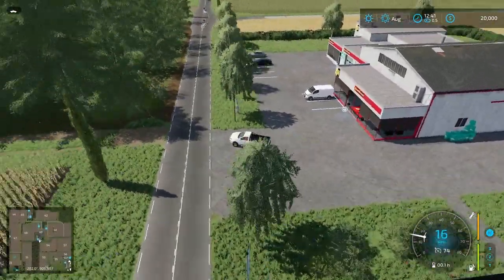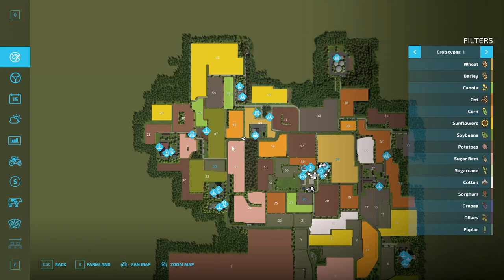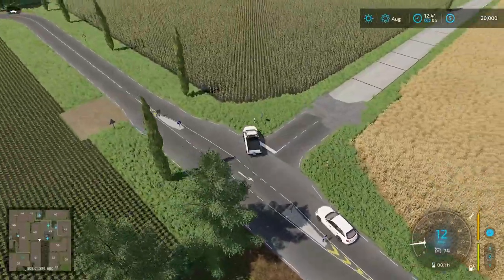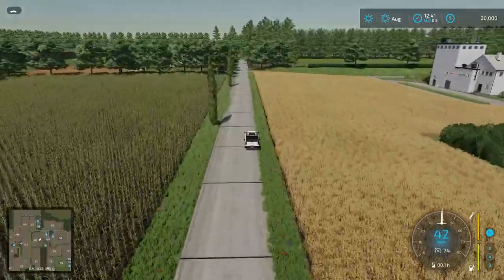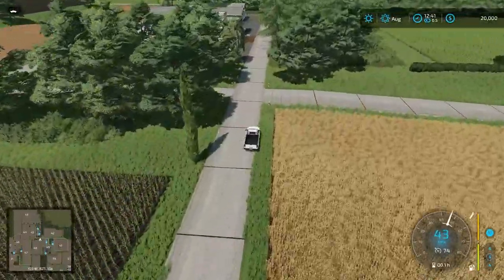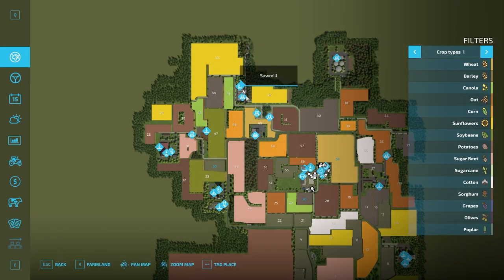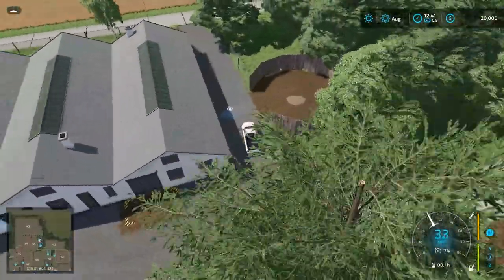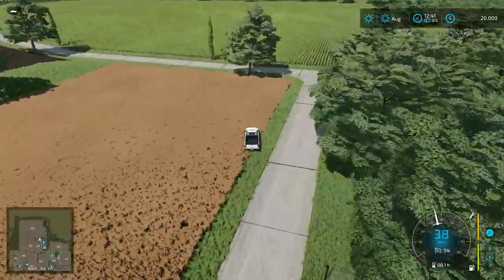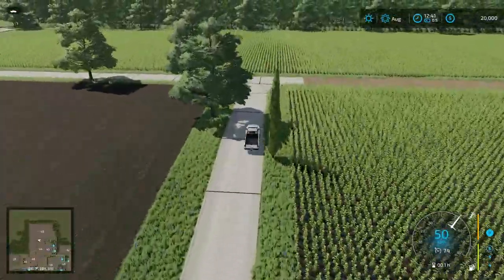Heading up this way, there are no collisions on the little posts there, which is nice. Over here we have our sawmill — a nice little sawmill setup right there. Cutting back through, the roads are pretty tight in some areas but for the most part there's plenty of space. The map has good detail, and I don't mind the pavement slab roads — they're a little different from what we're used to. There are some odd-shaped, worker-unfriendly fields though.